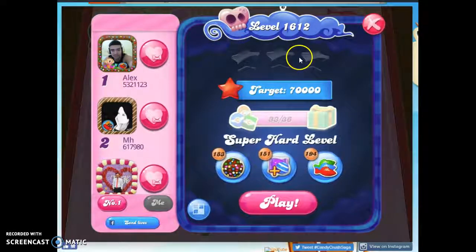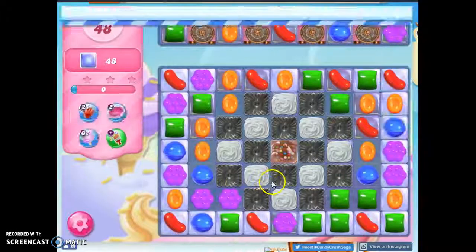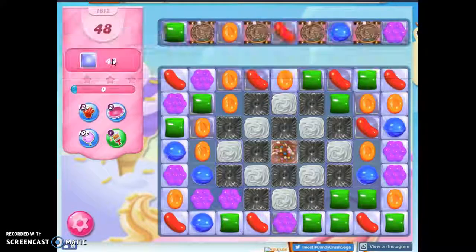Hi friends, this is Susie, your Candy Crush Guru, here to help you solve the puzzle of level 16-12, which is a super hard level where we have 48 moves to clear out 48 jelly.